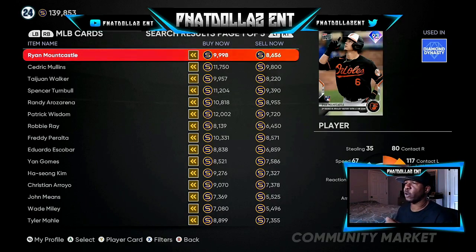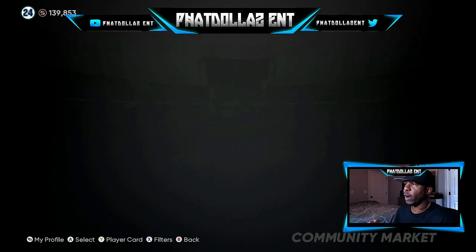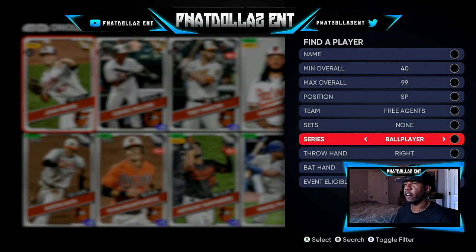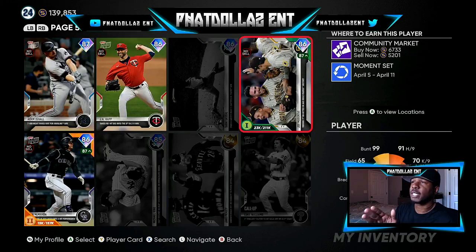Looking at the newest Tops Now cards — the Mount Castles, the Walkers, all these type of cards. Go to your inventory, go to Collect, then Inventory, and filter by Tops Now. Pull them up — go to about the fourth or fifth page. You can see there's a 1,500 stub gap in between. They're going to take 670 off this one — you don't want to do the ones that are nine or ten thousand because it's harder to sell. But 6,700 for the buy now is a good starting point.